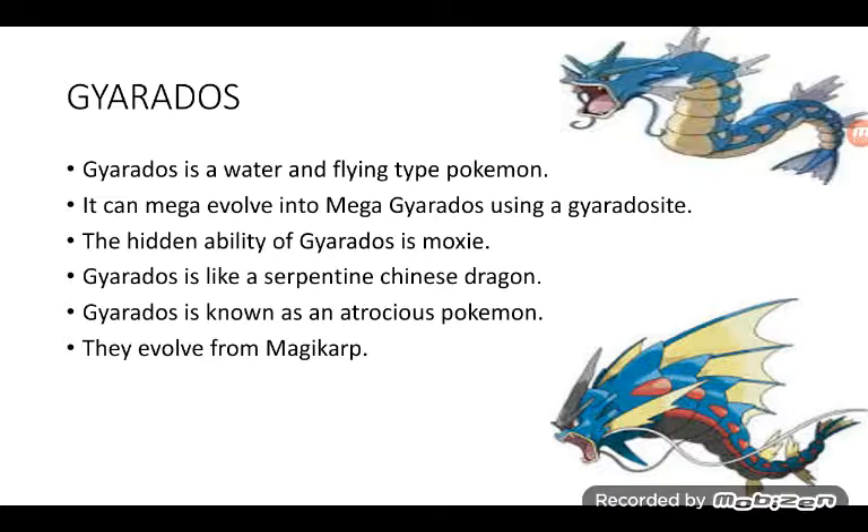Gyarados is a Water and Flying type Pokémon. It can Mega Evolve into Mega Gyarados using a Gyaradosite. The hidden ability of Gyarados is Moxie. Gyarados is like a serpentine Chinese dragon. Gyarados is known as an Atrocious Pokémon. They evolve from Magikarp. That is Mega Gyarados at the bottom — awesome — and normal Gyarados at the top.